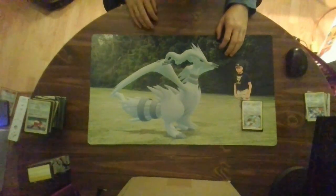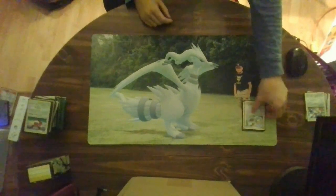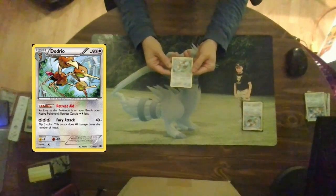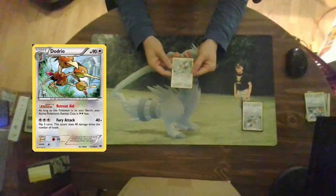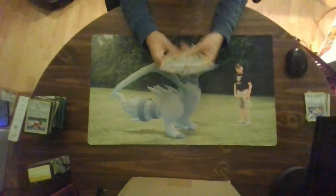One thing you may have noticed is a lot of these Pokemon only have a one or two retreat cost — that's because Dodrio takes full advantage of that. Dodrio is a stage one with 90 hit points and an ability, Retreat Aid: as long as this Pokemon is on your bench, your active Pokemon's retreat cost is two less. Then Fury Attack for three energies: flip three coins, this attack does 40 damage times the amount of heads. We run five of these.